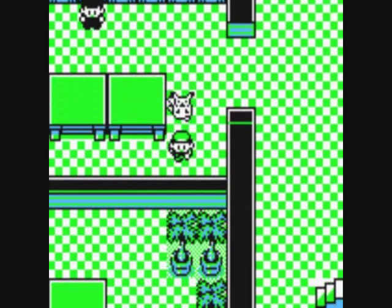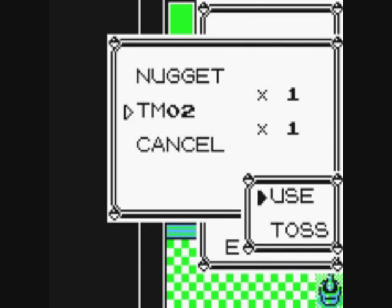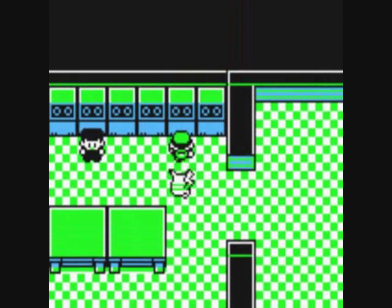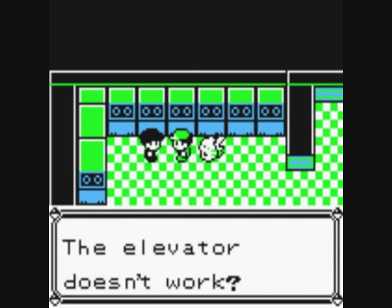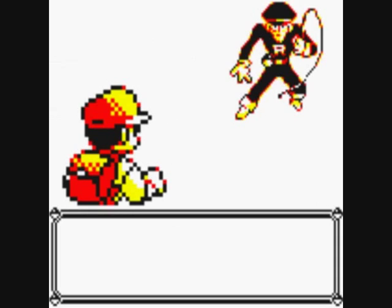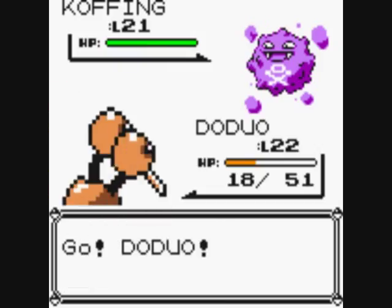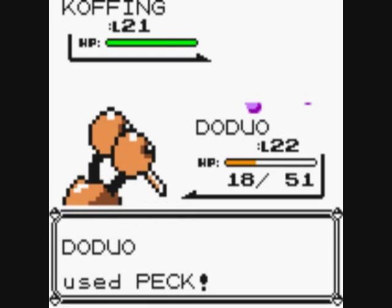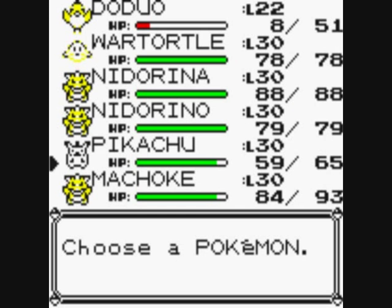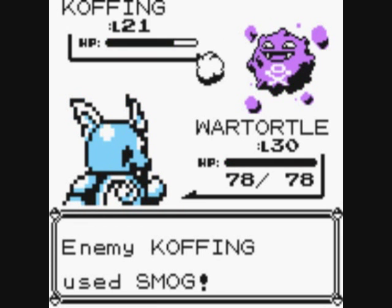Oh, this is the bloke that gives us the lift key — he drops it after you defeat him. TM2 is Razor Wind; I won't teach it yet. The elevator doesn't work — who has the lift key? You do. I'd better change out. Let's go to the water-type. Please don't poison me.